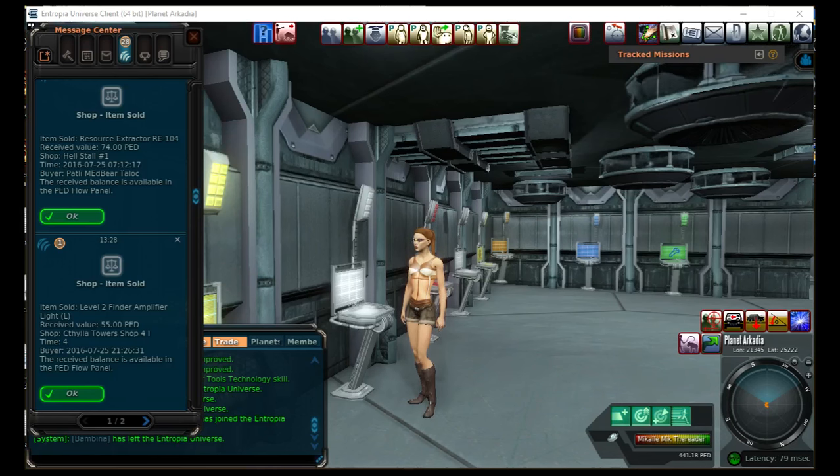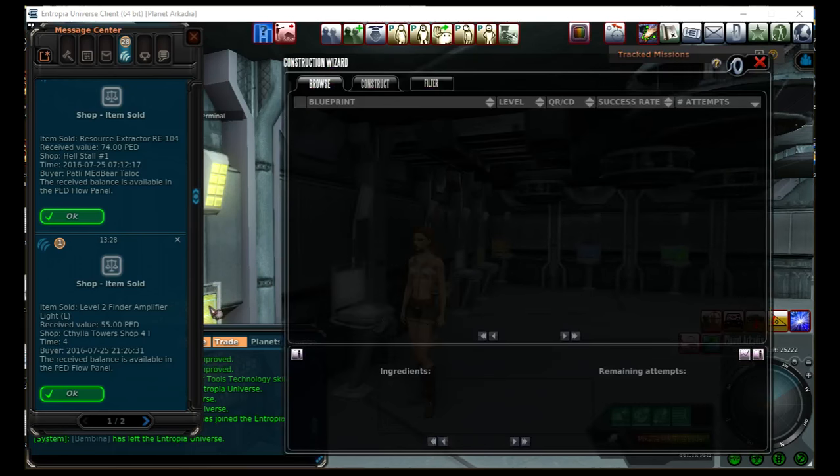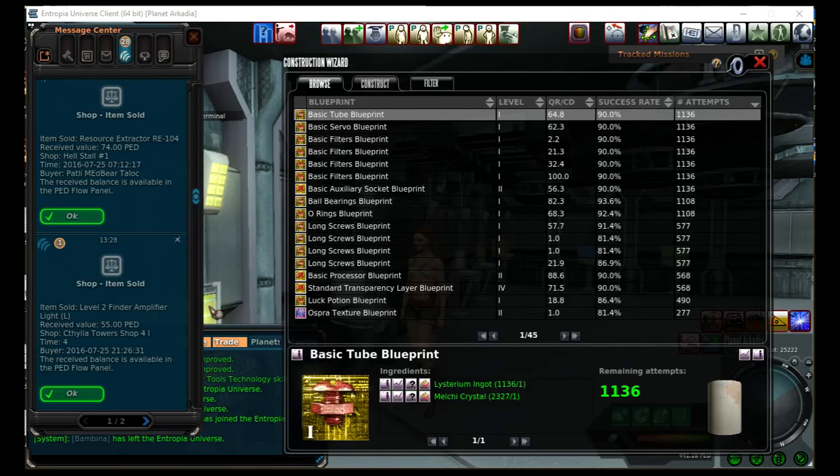If I'm going to craft anything, I try to do it before 10 a.m. my time, because I just feel like my avatar has better success rates at that time. So this morning I was looking through my list and I need some Resource Extractors RE104, because I sold a few out of my shop and I need to replace them. I don't have any in my storage.